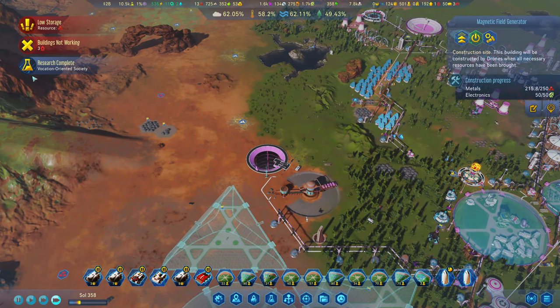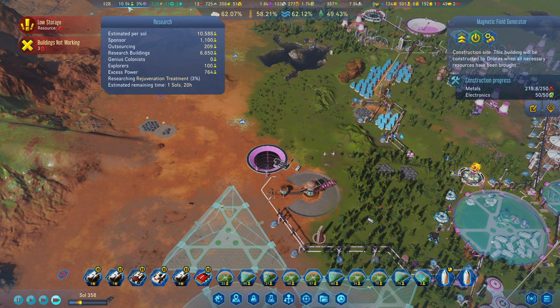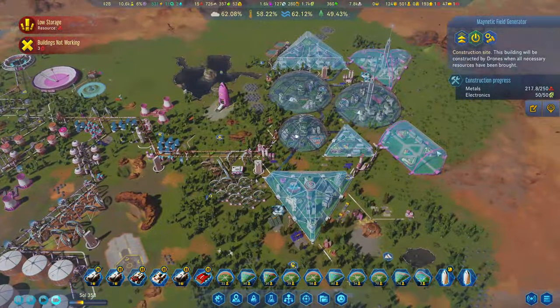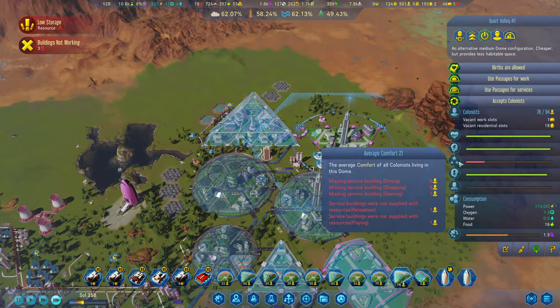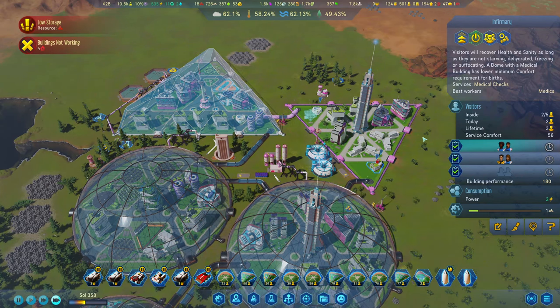Research complete - Vocation Society. When they're all happy everything's boosted - 10.5k per soul. What are we doing next? Rejuvenation treatment - that's going to help us fix our problems over here. Average comfort is 21. Get that on permanent shift - I know we don't have the medics but they will come.